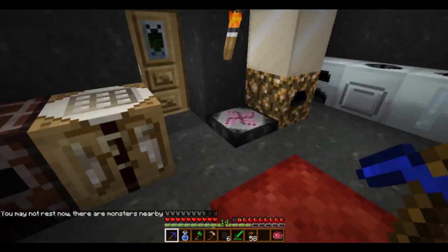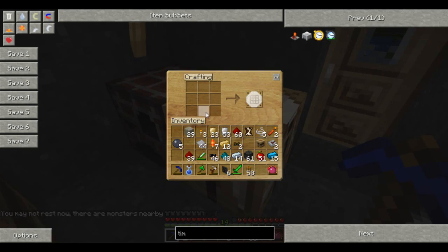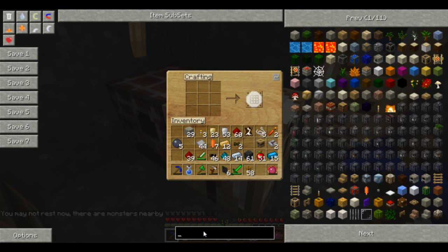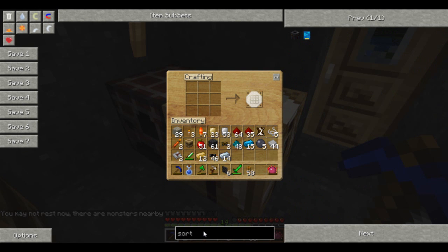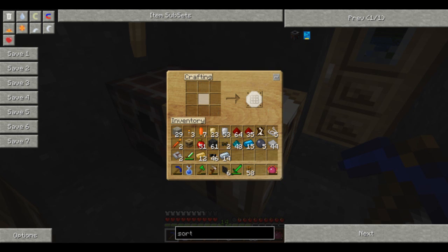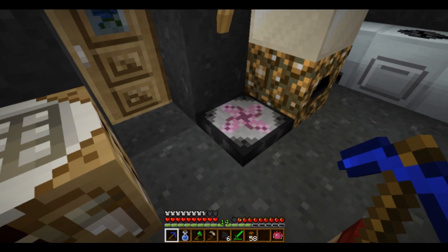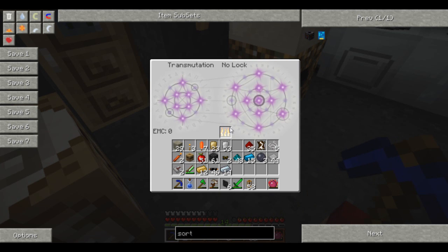I've got the horrible feeling that it's going to require another piston. Sorting machine. Red doped wafers - ugh. Filters. Red doped wafers, you need two of those. And you need another piston.